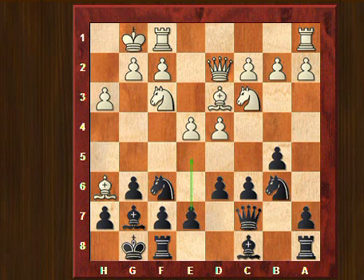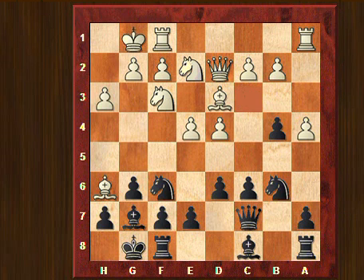If my opponent would have allowed me to play e5, I would have been happy. But my opponent didn't give me the time — he played a4, threatening to take on b5 and win a pawn, so I played b4 here. The knight goes to e2, and now he played a5 to prevent white from playing a5 himself. And here, he played c3.